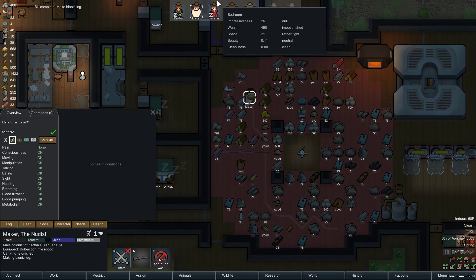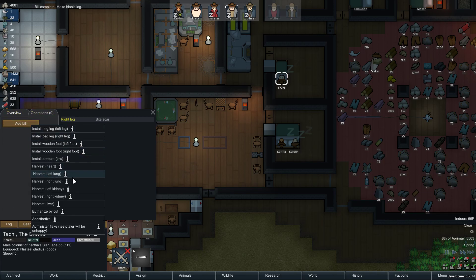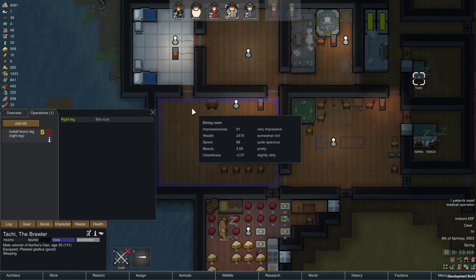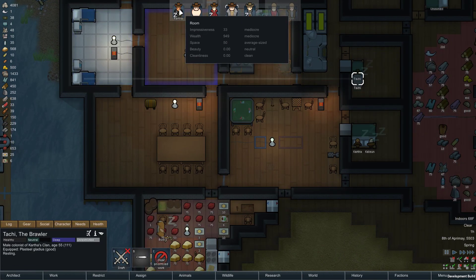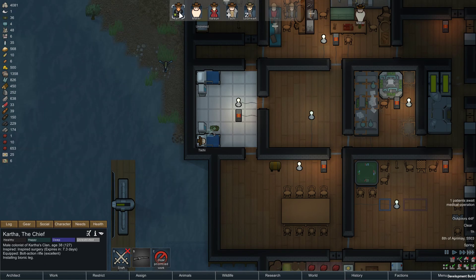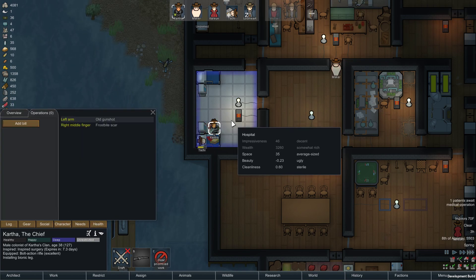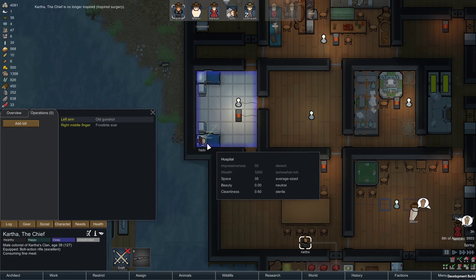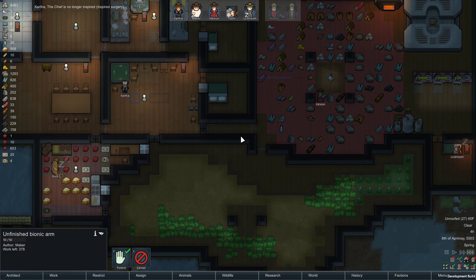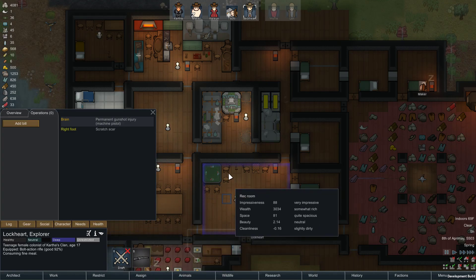We have a bionic leg — I kind of meant to make an arm, but Tachi needs a leg. Let's go ahead and allow herbal medicine and install the bionic right leg. This is an inspired surgery so there's really no risk of failure here. Plus it's a doctor with skill 11 in a sterile, well-lit environment. Done — easy peasy. Now we're gonna make some arms.